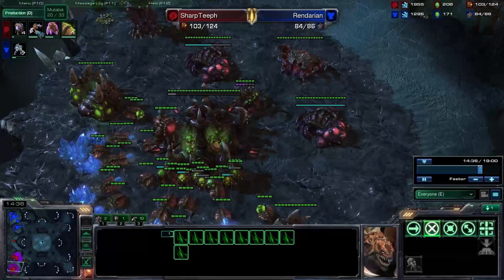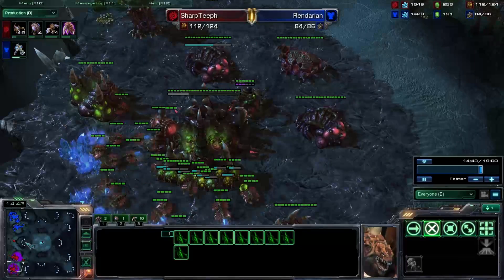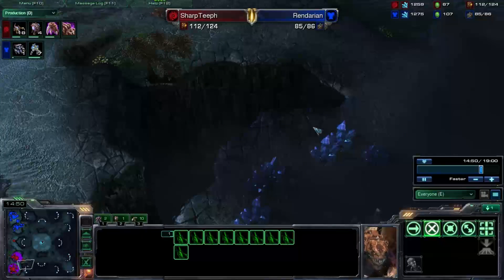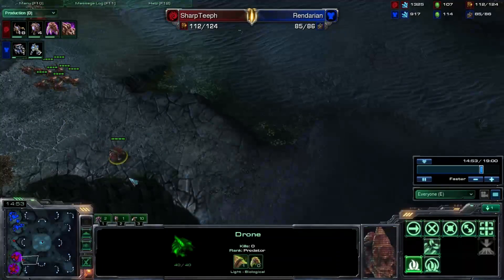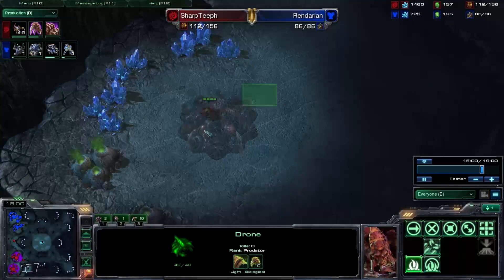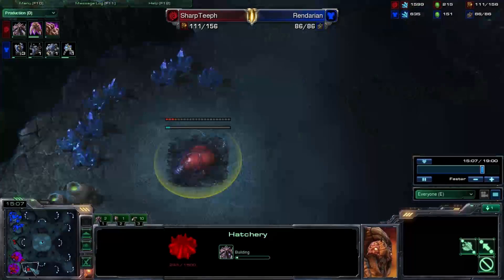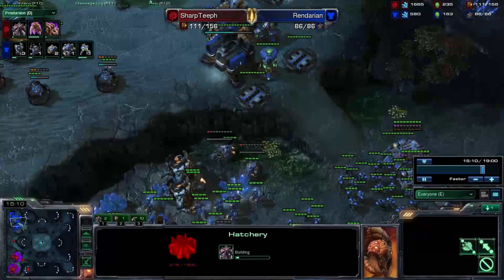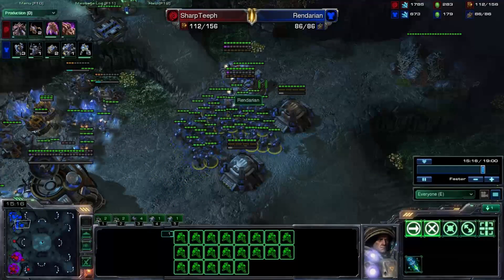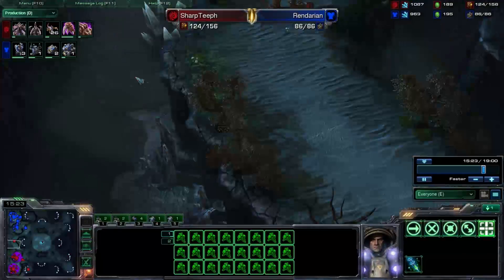I have 11 Mutalisks and 18 Zerglings on the way — quite a large force being produced right now. Plus, I have those rocks taken down. I'm going to be throwing down my third base on the 14-minute mark, which is a little bit late. I know all my opponent has is Marines and some Siege Tanks, which is good against Muta-ling.